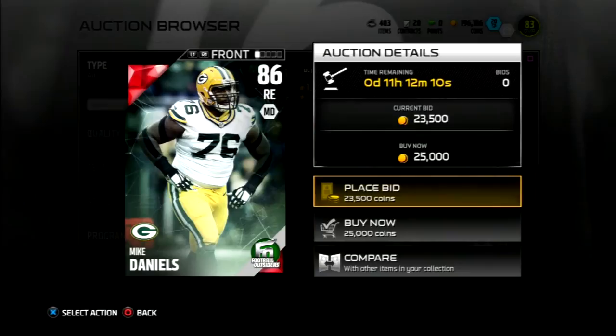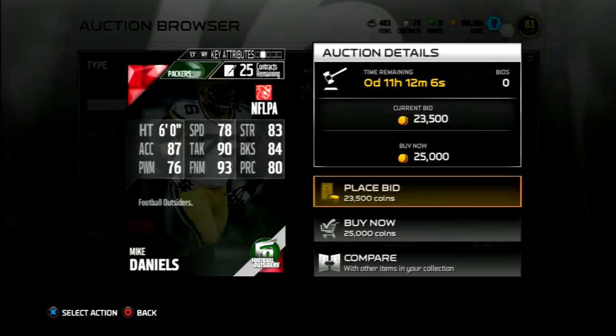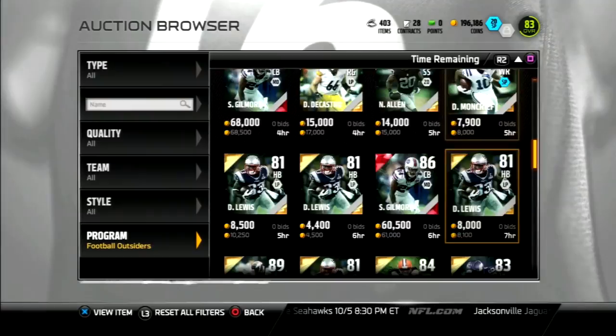Mike Daniels got an 86 overall elite card. 78 speed, 90 tackle, 84 block shed, 76 power move, 93 finesse move — that's not too bad — and 80 play rec. 87 accel is pretty decent too. So it's not a terrible card, it's kind of eh. It's not great but it's not unusable either.